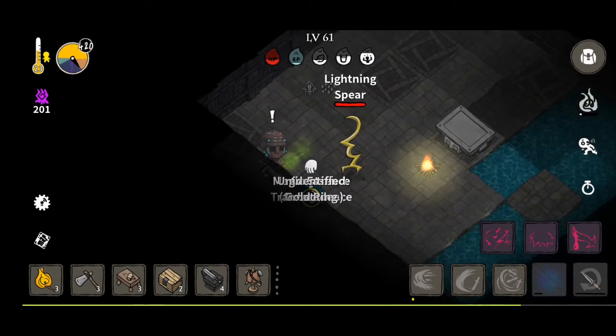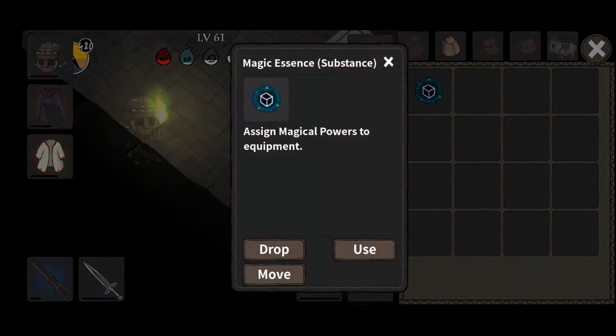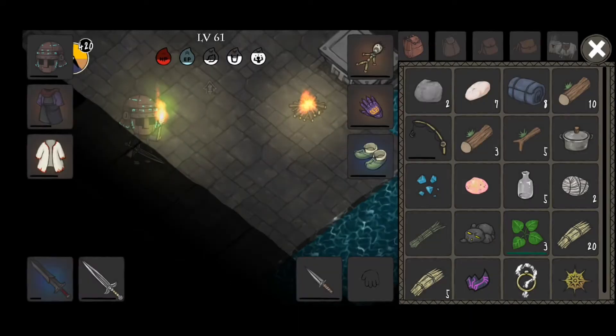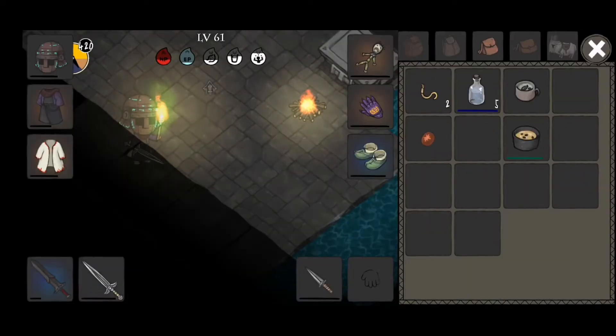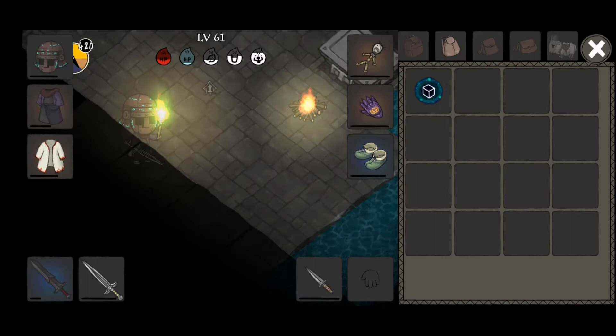Damn, he dropped quite a bit of loot. Let's see here — Magic Accent, Cress of Transcendence, and an unidentified gold ring. I'm not really sure if I want to use Magic Essence, because they don't always give a good result, and I do not want to ruin any of my equipment.